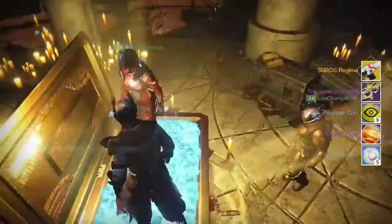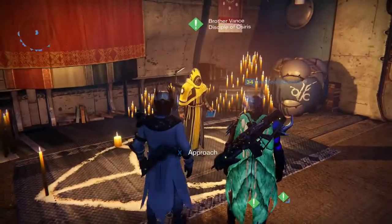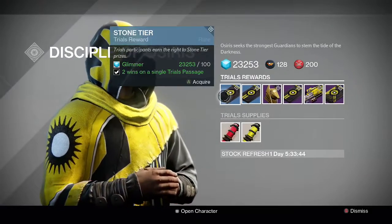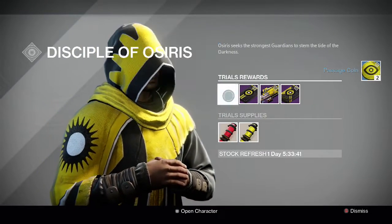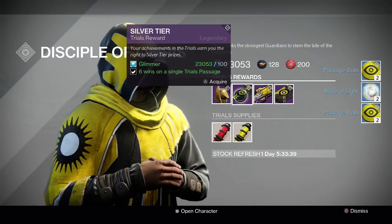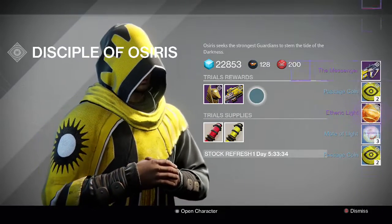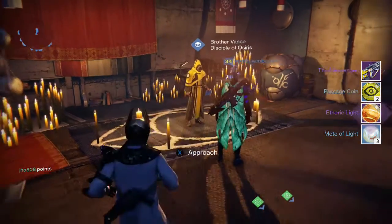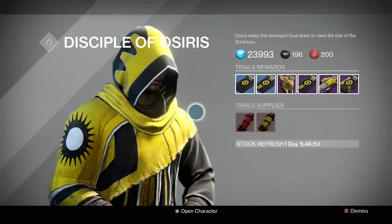Going into my warlock, we get the Suros Regime and another Scholar — that one had arc damage on it, so at least it was a different damage type, which is still better. I can still utilize it in different scenarios in PvE. For the packages on my warlock we get the usual stuff — etheric light, coins, motes — and then for the gold tier we get a Messenger, which is another primary. I kind of don't want primaries from Brother Vance since you can get elemental primaries from the lighthouse chest, so that was kind of a bummer again.